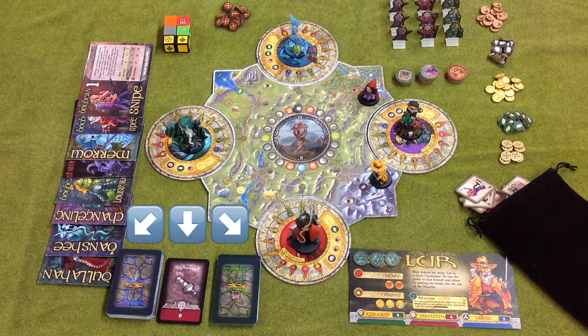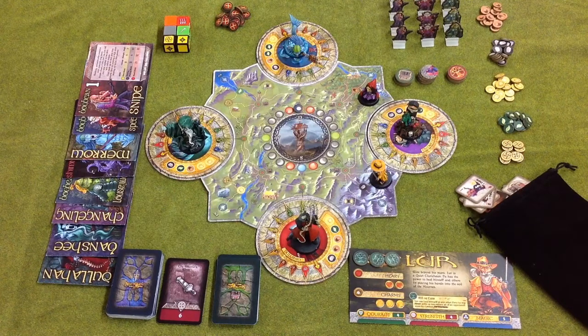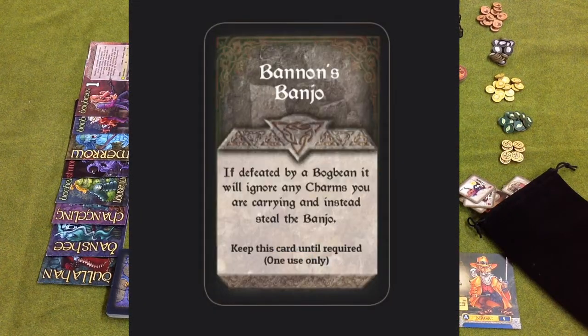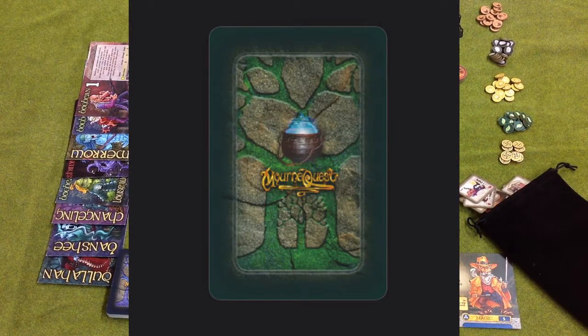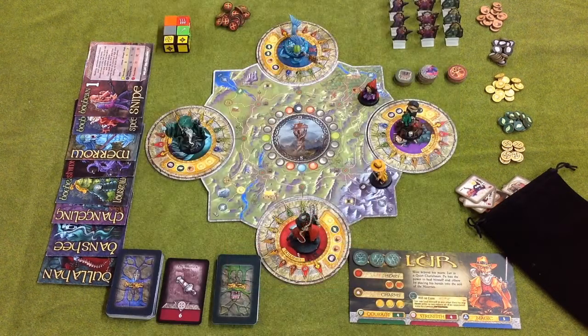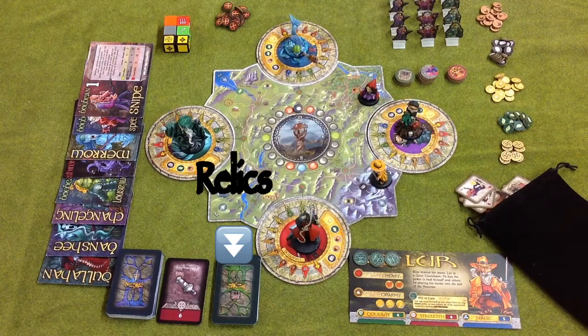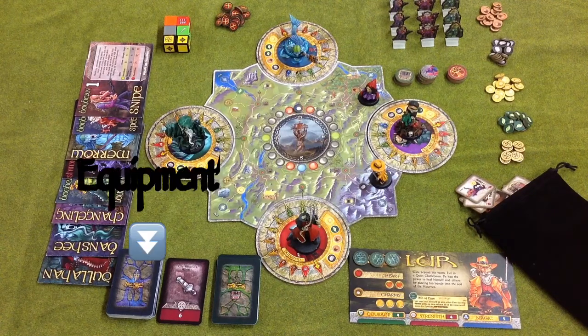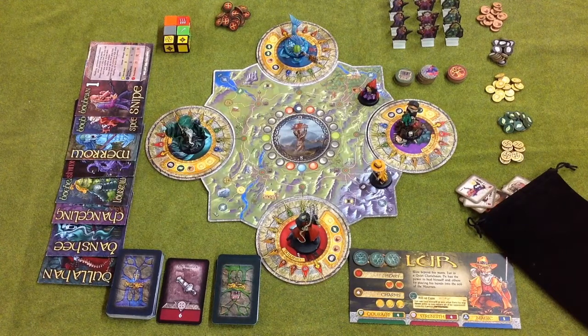Moving across to the three decks of cards — there are two full decks and one has just been started with a face-up card. The middle deck is called the surplus; this is where you discard cards, but other players have the opportunity to take a card from the top if it's useful to them. The green-back cards are relics — powerful items which can help the heroes. The blue-back cards are equipment items that can help but aren't as powerful as relics tend to be.